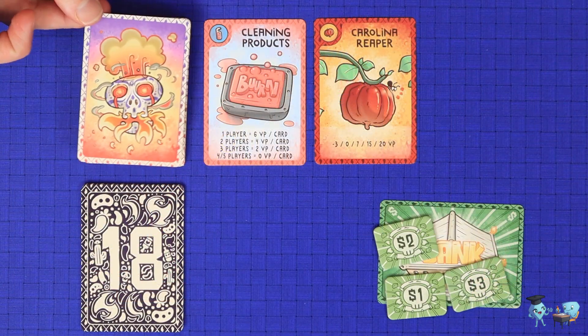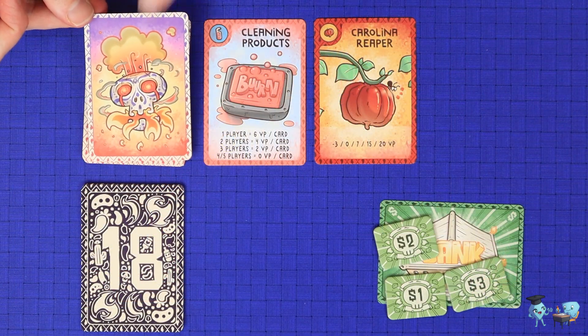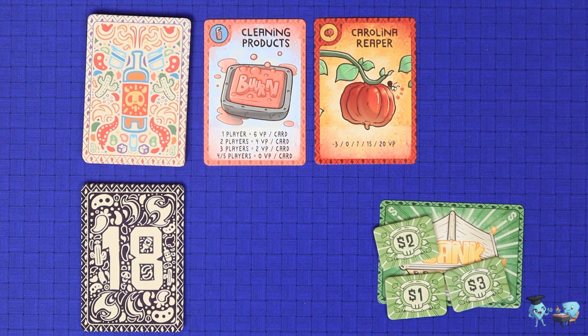The first player — the player who does the countdown — rotates clockwise from round to round. The end of the game is triggered when the trigger card is drawn, whether face up or secretly by a player. Finish the current round and then proceed to end game scoring.